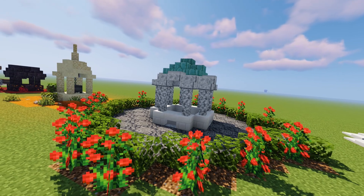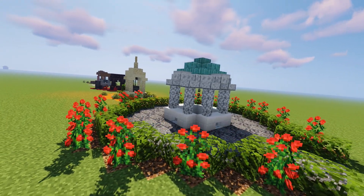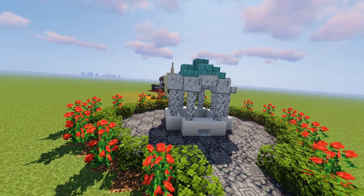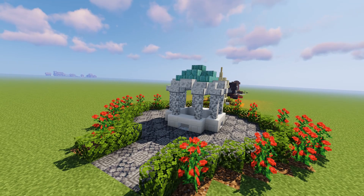For this one, I made a park-like design — very symmetrical. The roof is made of diorite and prismarine, which gives a nice tone to the build. I think the basalt worked great as a path, and I surrounded it with some leaves and roses.